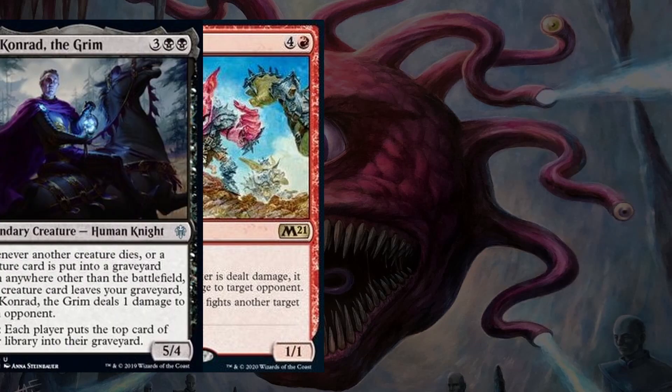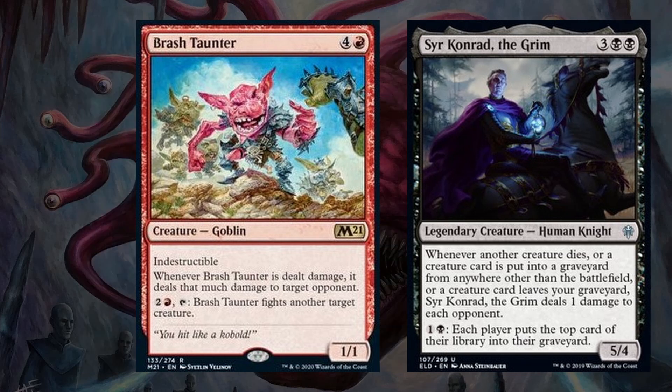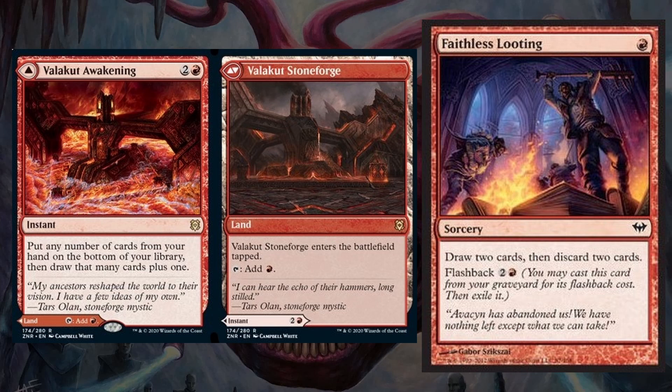Then we have Brash Taunter and Sir Konrad the Grim. Brash Taunter is a great blocker because it has indestructible and can send any damage it takes at any of our opponents, and can force itself to fight something. This is another card on my radar for upgrading, but I'm always surprised by how much work it actually does in a game so I've kept it in this list. Then Sir Konrad just deals so much damage throughout a game if it's left unanswered, because if any creature leaves or enters the grave for any reason it pings all of our opponents. Next up we have Valakut Awakening slash Valakut Stoneforge and Faithless Looting, both of which pitch cards and allow us to draw that many to smooth out our draws and replace dead cards.